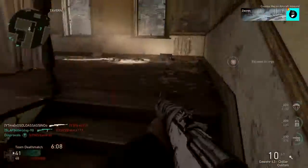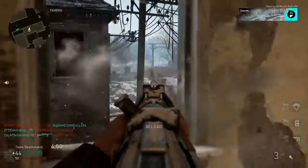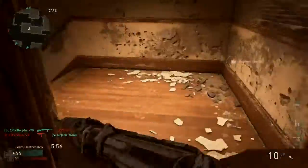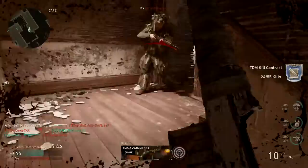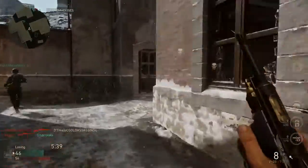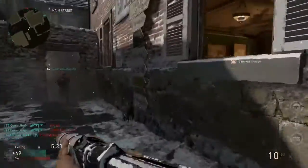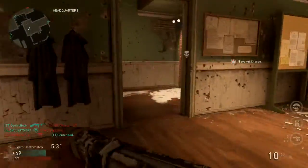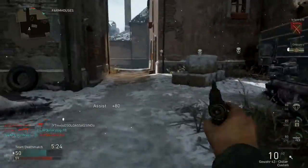This thing doesn't have much ammo. With the Infantry Division it's got 10 shots in the mag and then 60 reserve shots. Without it, it's only 30. This thing doesn't really have the best ammo capacity. I don't know what it's like with extended mags, but I'm gonna try and get all the DLC weapons and make a best class setup.